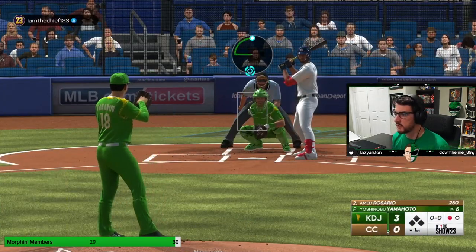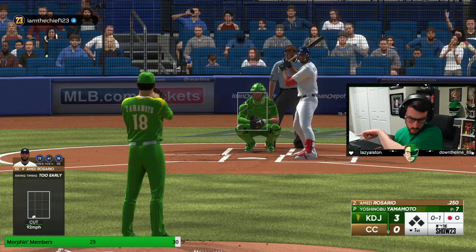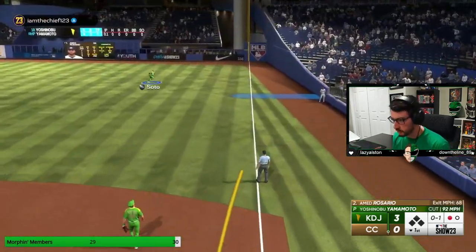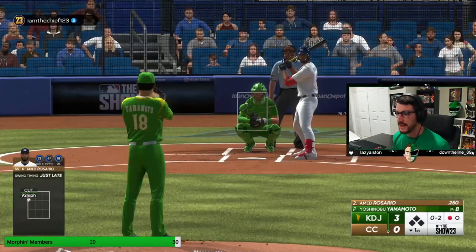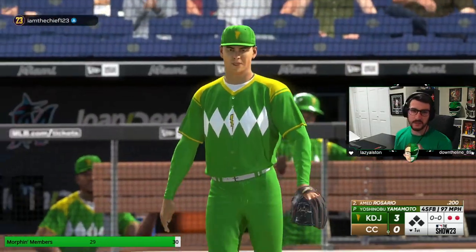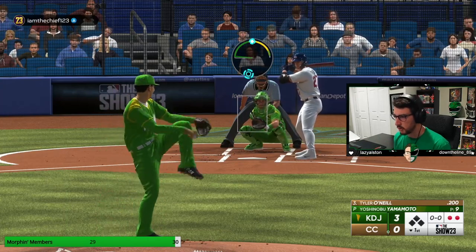We have a righty hitter at the plate. We start with a cutter away. He was early on that — always look back at your swing timing in that corner. Swing timing was early, so I am going to repeat the pitch but throw it in a different spot — I'm going to throw it up. He overcorrected and waited too long, but that's kind of what I wanted. Because now that he's late in that location with that pitch, we're going to go fastball hard right up in that same spot — and it worked. That cutter-fastball tunnel is very, very important. If he's late on the cutter, your next pitch instantly should be the fastball. Don't even think about it.